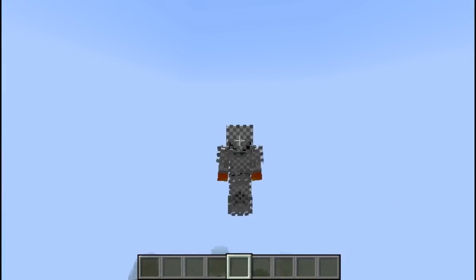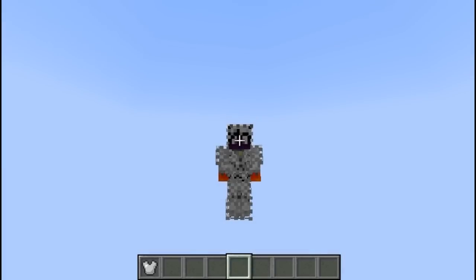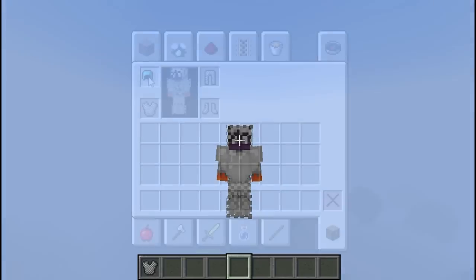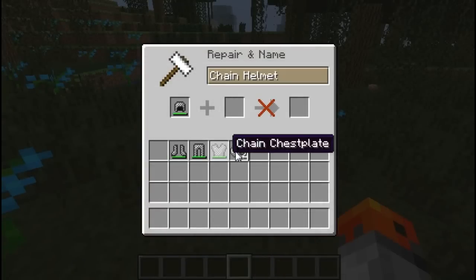Chain armor is unique in that it is the only default armor with large amounts of transparency — every other pixel is transparent, except for the front of the head which has a clear space for the face. The chain chest plate has longer sleeves than other chest plates by one pixel. The chain helmet covers all sides of the head completely except the face, unlike most helmets where the face has a nose guard and the sides aren't covered fully. Chain armor can be repaired with iron ingots.